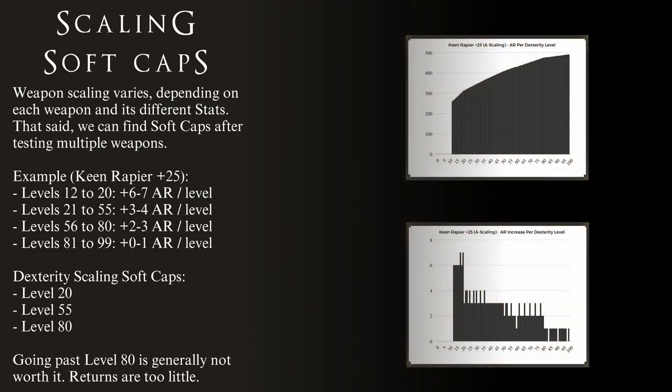Please take a look at these charts. On the top, you will see the correlation between your Dexterity stat and the total AR of the Keen Rapier plus 25 — in other words, the total AR of this weapon at each level of Dexterity. On the bottom, you will see how much actual AR we get each time we level up Dexterity. The increase is more pronounced at earlier levels, but as you get to later levels of Dexterity, the increase begins to flatten out. This is the work of diminishing returns — the more Dexterity you have, the less you get from each level.